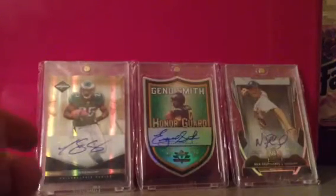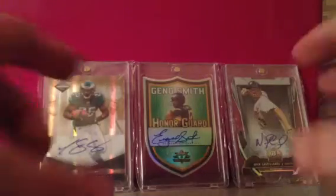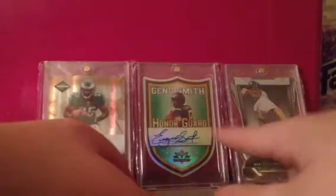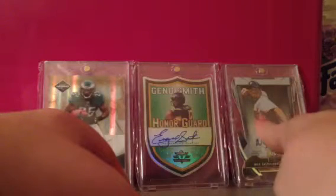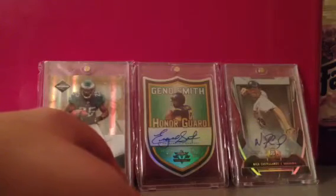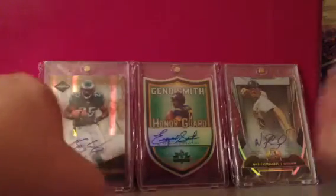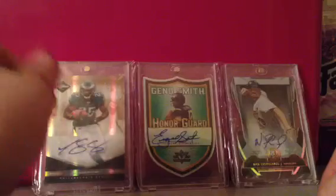As you can see, the three cards in the background are really three cards I really like — I love the design of. I love die cuts. That Leaf Valiant Honor Guard is really nice. And the Nick Castellanos Bowman Platinum die cut is really nice. And I really love this year's Limited — which is 2011. I also love 2012 Certified, the blue and the golds mostly.